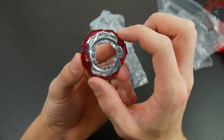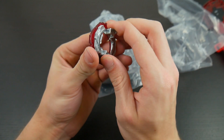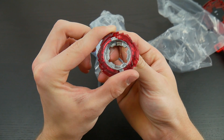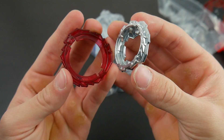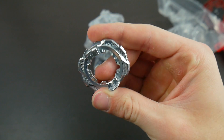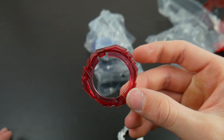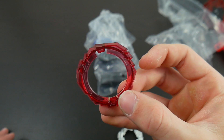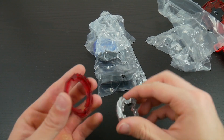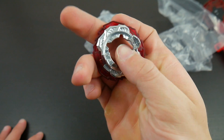And then you have the disc, which is actually in two pieces which you can spin and then take off. This piece is called Six and it looks pretty cool. And then this frame is called Vortex. The two combined look great together.